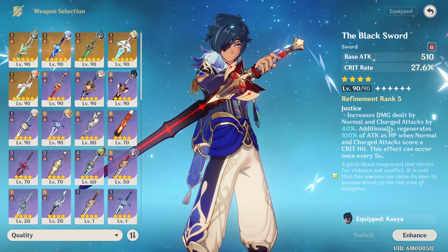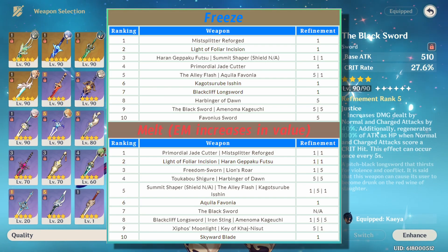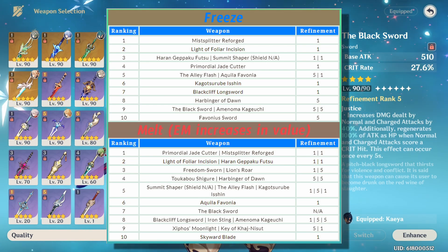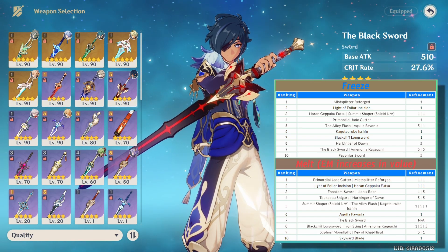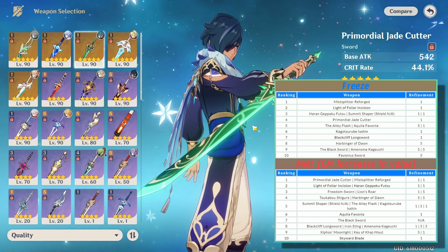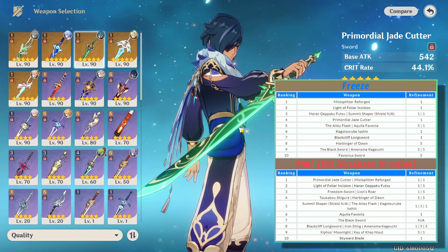For the sake of simplicity, here are two weapon rankings broken down into top 10 for Freeze and top 10 for Melt. For playstyles outside of Freeze and Melt, refer to these two criteria: if you need elemental reactions like Melt, focus on elemental mastery; if Kaeya is just doing raw cryo damage, focus on weapons with crit and attack. For a weapon like Primordial Jade Cutter, you can see it has slightly different rankings depending on playstyle, because it provides a lot of crit rate.